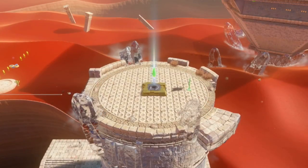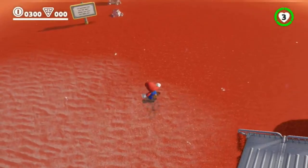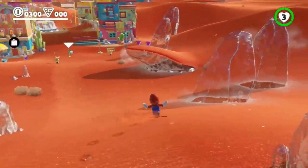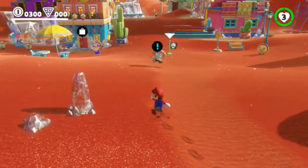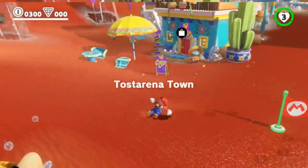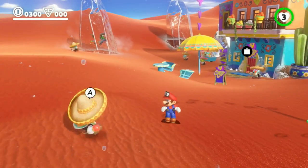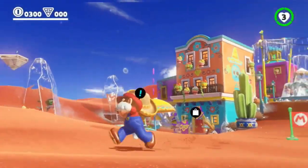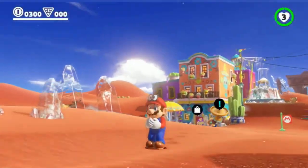Here we are in the Sand Kingdom, in the town of Tostarena. They have a problem because everything is frozen — everything is cold for reasons that Mario will eventually solve. If you hang still for a second, we can show his little idle animation when he's cold. It's really cute. He's cold! I love the locals here too. I think he's distracted by the locals dancing around, but if he's by himself, he really shivers.